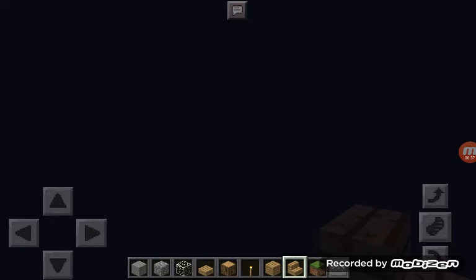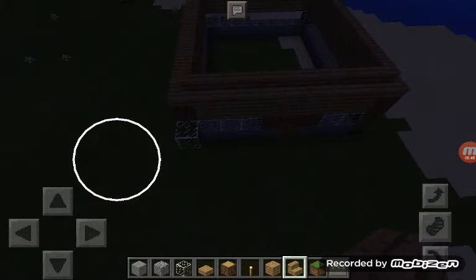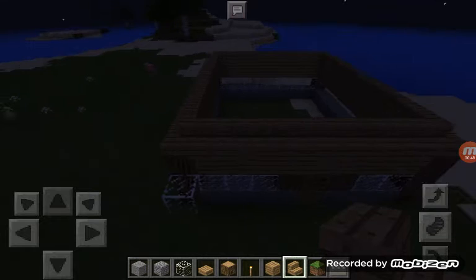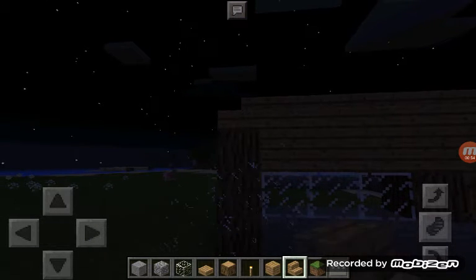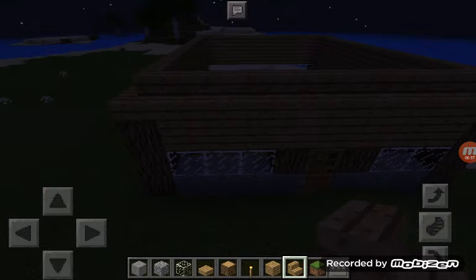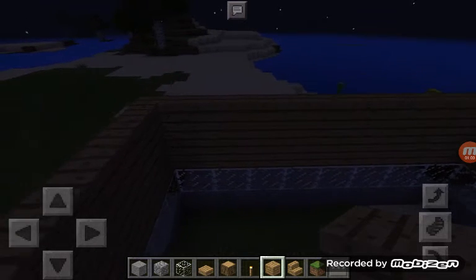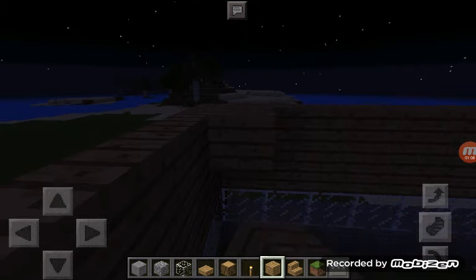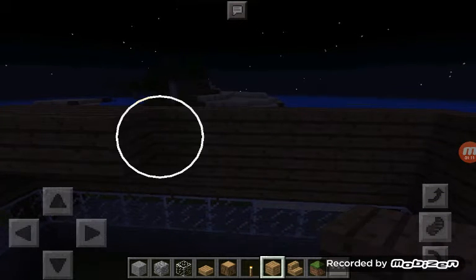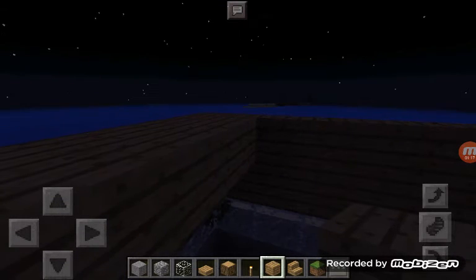I'm glad I can make videos for you guys. We need to go down — this is probably the tricky part. Oh, I did it. So we are going to put blocks around so we can put stairs on the roof. Well, we are not going to make that kind of roof, but you'll see what I mean when I'm done.